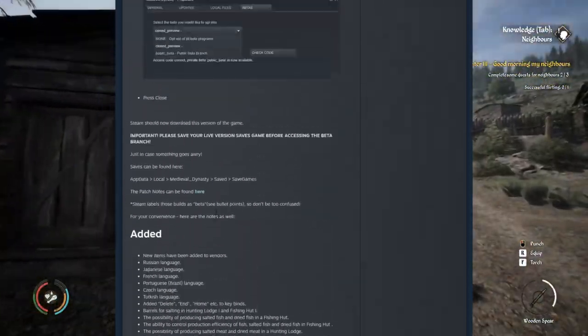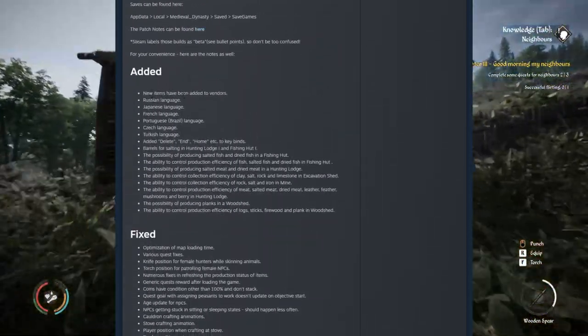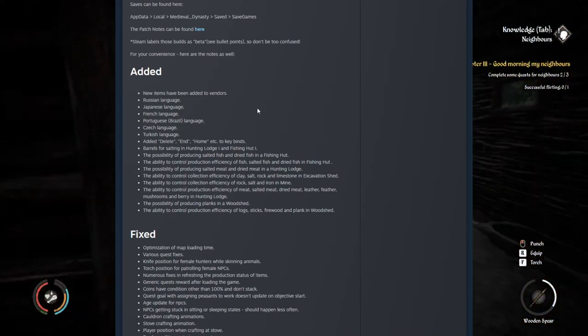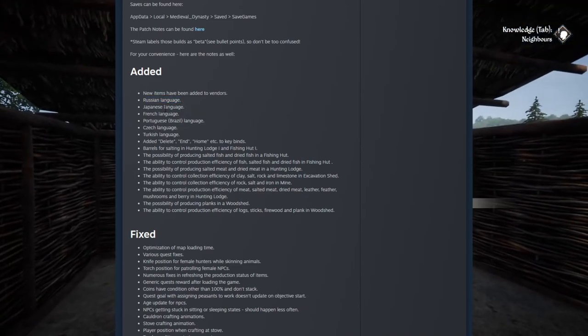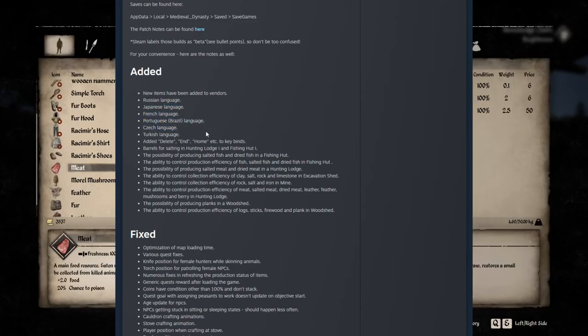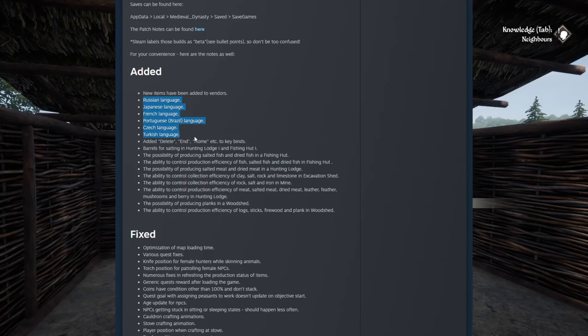Here are the patch notes for all the new stuff added. New items have been added to vendors — very cool. Then we have Russian, Japanese, French, Portuguese, Czech, and Turkish language support added. That's a lot — it's adding a lot more player base by adding all this. Very cool to see.